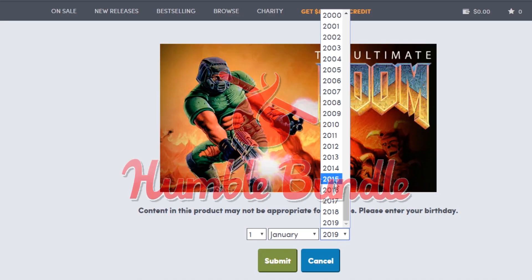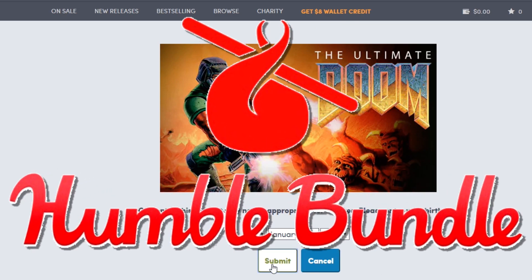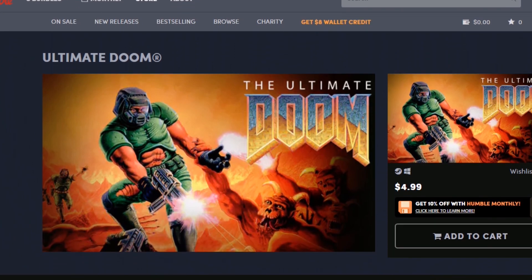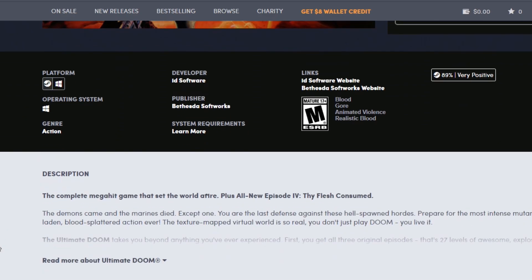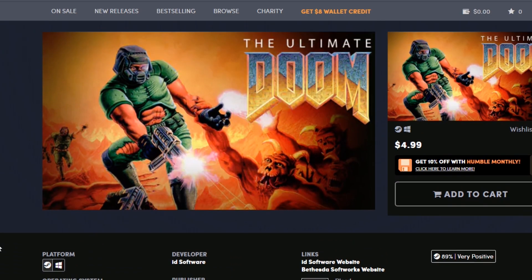Yet another option is the Humble Bundle Store. But wherever you find it, it's really not going to cost you a lot of money. Doom and Doom 2 are at this point ancient games. The file sizes are extremely small — they're in the megabytes, not the gigabytes — and so companies don't charge much for downloading them. I'm sure you could buy a used copy from Amazon for a fairly reasonable price, but given how easy it is to download, you're probably better off getting a digital copy.